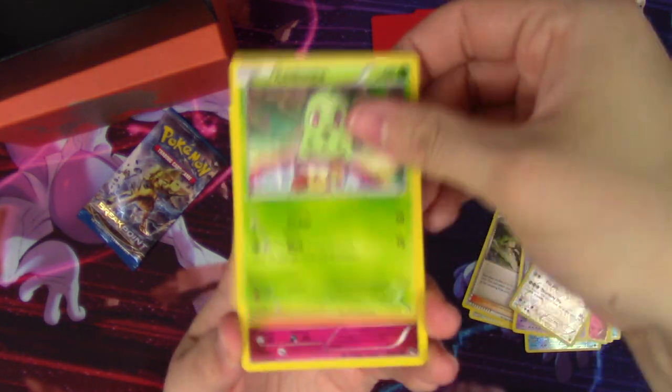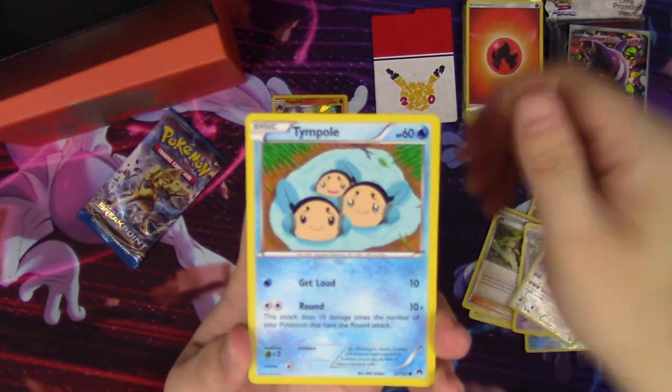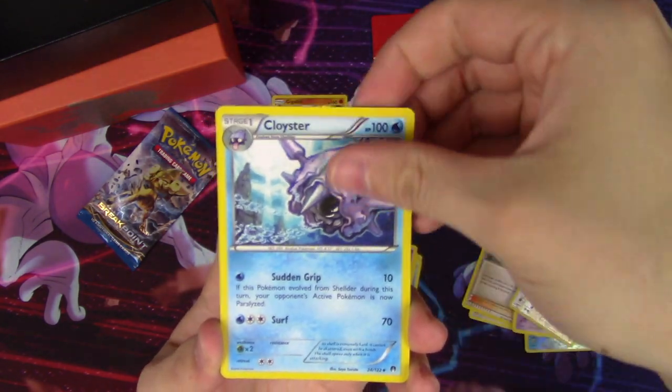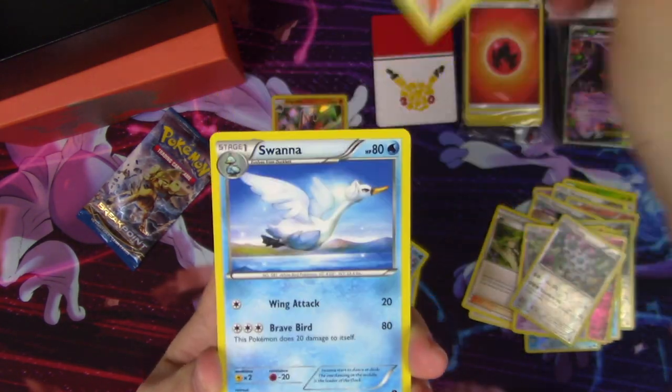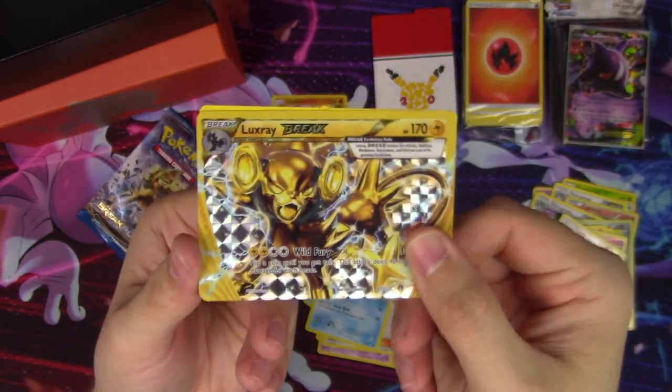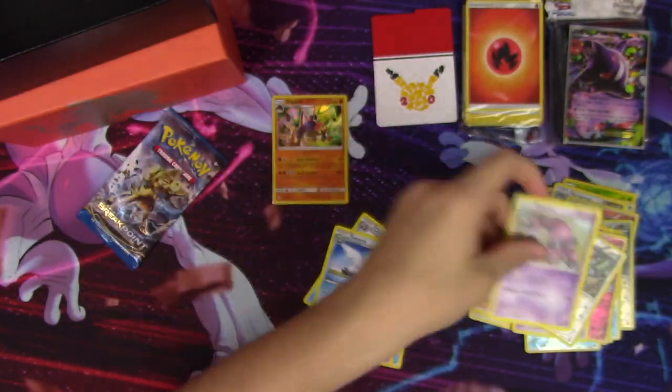First Breakpoint pack: we have Chikorita, Clefairy, Tentacool, Spritzee, Drowzee, Cloyster, a Tierno, Swanna, a Luxray BREAK — alright! — and a Drapion regular rare.